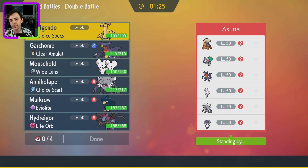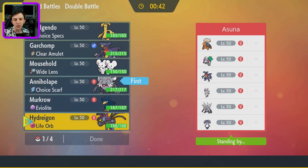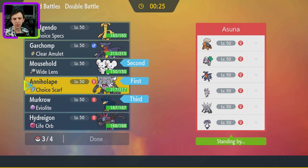What have they got? Oh, this has Trick Room written all over it. The issue with this team is how do I go about stopping Trick Room? I could lead Annihilape and Hydreigon... Annihilape and Maushold. To me, that's actually rather interesting. Annihilape, Maushold, with Murkrow and Garchomp in the back. Yeah, let's do that.